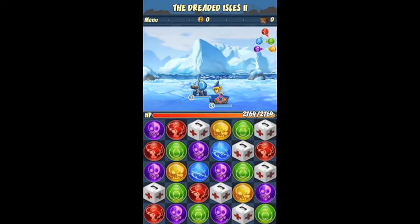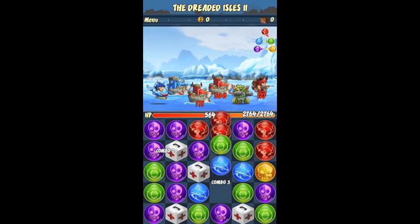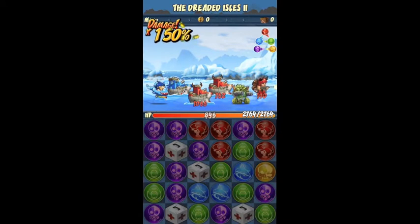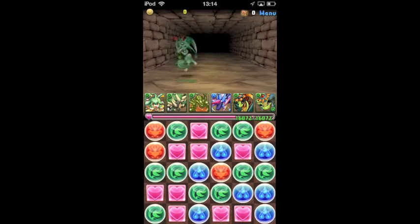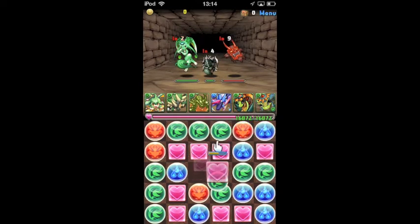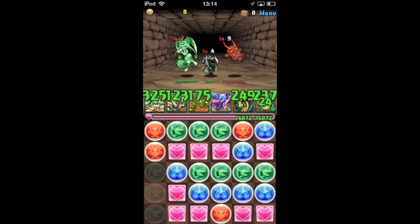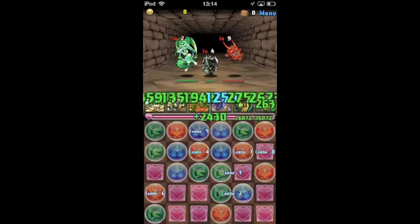You move the little circles around and match them up. I'll match a few red, and that gives you sort of combos and you get to attack your enemies in that way. That's obviously very similar to Puzzle and Dragons, which you guys may remember we've written about a few times. You match up the orbs and you get points and you attack your enemies — same concept.